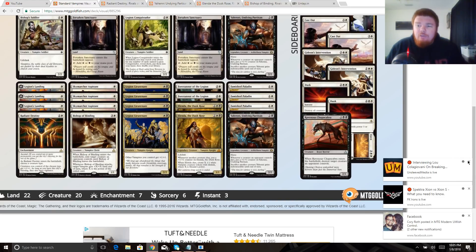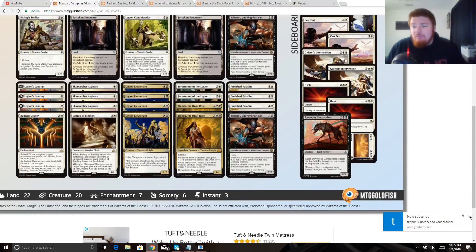Ravenous Chupacabra — I am a huge fan of this card, I think it's bananas. Flametongue Kavu is a really good card, and having it in Standard with zero drawback aside from it not being a vampire is really good. Four mana answers whatever you're doing except maybe a Bristling Hydra. We can knock out a Torrential Gearhulk, knock out the Scarab God for a turn, take down a bigger Long-Tusk Cub, a Merfolk lord — anything relevant in the format. This card is bananas.